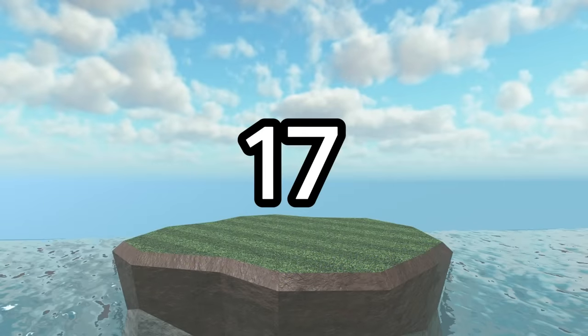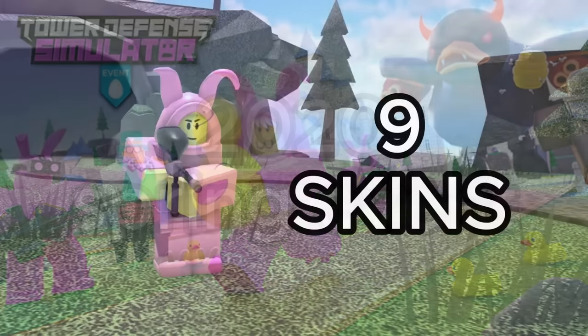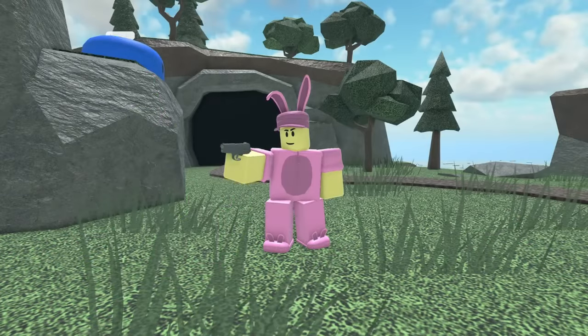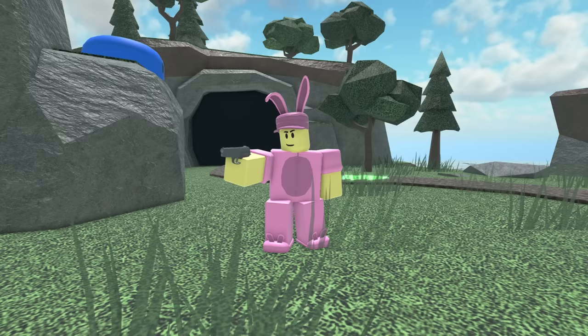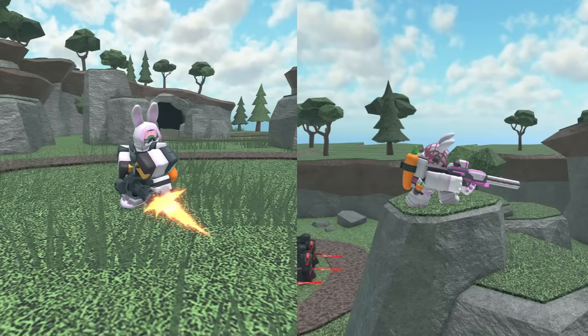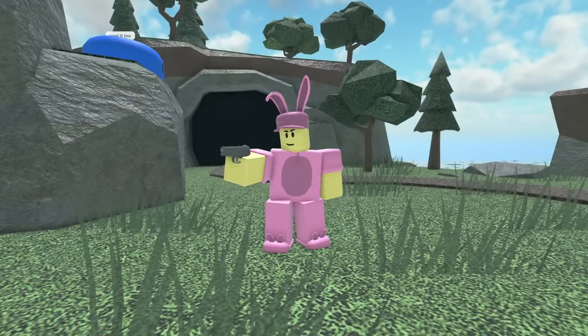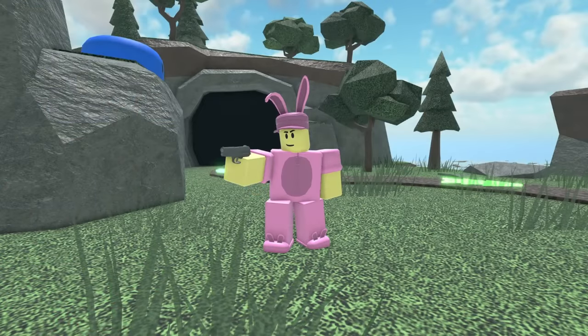In 17th place we have the Bunny Skin Crate. It can be purchased during the 2020 Spring event and contains a bunch of pink furry bunny skins. While most of the skins are of similar or even worse quality than the Valentine's Crate, there are way more skins to choose from, and the Minigunner and Ranger skins look really clean due to having an updated appearance. I just really like the color and I think the skins are pretty funny, so I'm ranking it one above the Valentine's Crate.